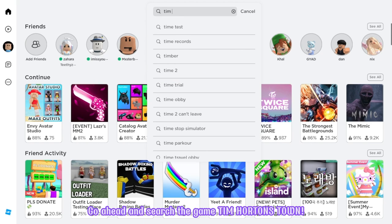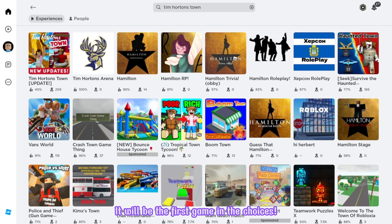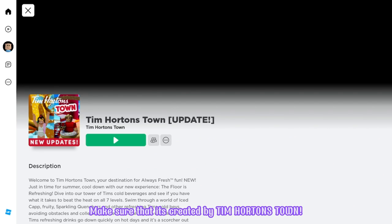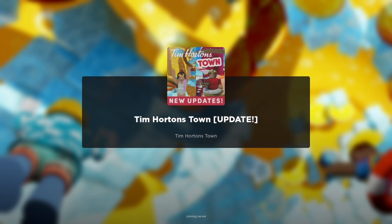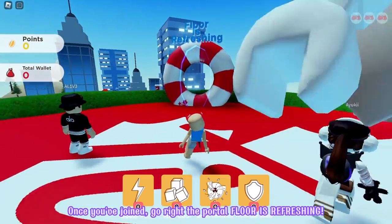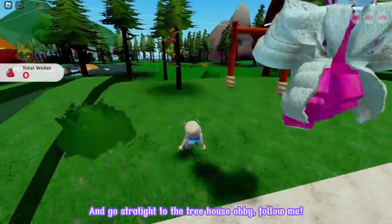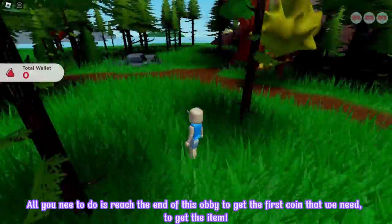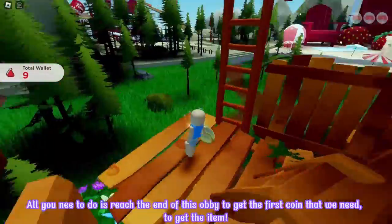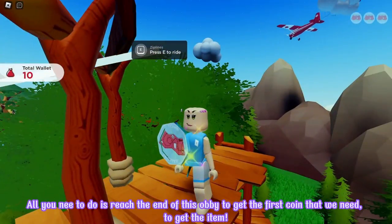Go ahead and search the game Tim Hortons Town. It will be the first game in the choices. Make sure that it's created by Tim Hortons Town. Let's join! Once you've joined, go right to the portal — floor is refreshing — and go straight right to the treehouse obby. All you need to do is reach the end of this obby to get the first coin that we need to get the item.